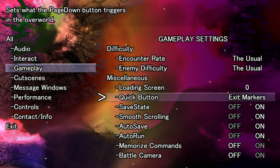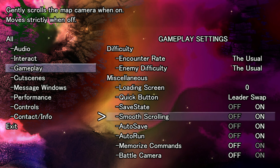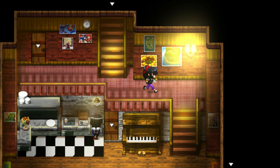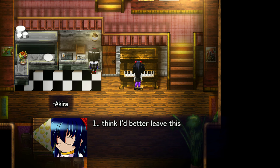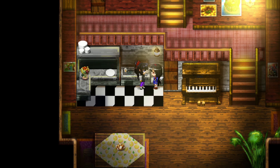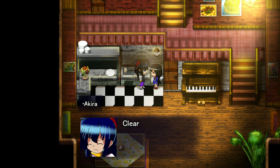Leader swap. Encounter rate — wait, why did we have to change encounter rate through the quick button? Weird. Exit markers, quick potion, here pointer. I think I'd better leave this alone for now. See, nothing's on fire — you worry too much. Clearly for good reason.